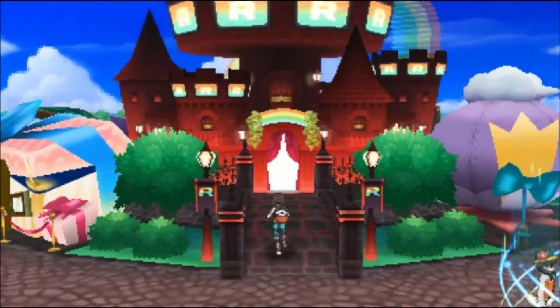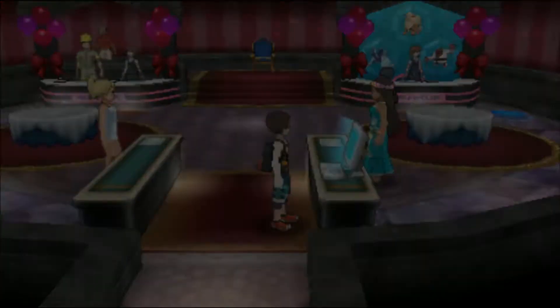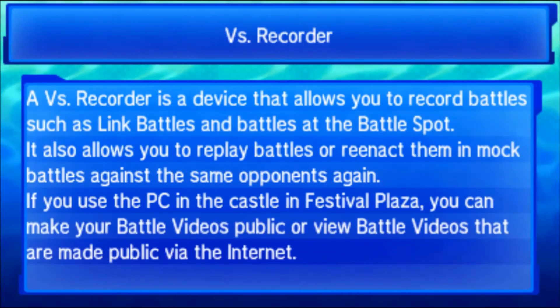Now that we're connected to the internet, step two: you're going to run into the middle of the Festival Plaza, and you're going to click on the computer here like you're checking a Wi-Fi battle, like any other way you would. And step three is in the Versus Recorder.